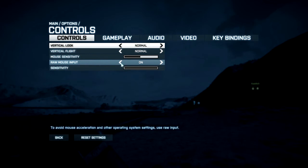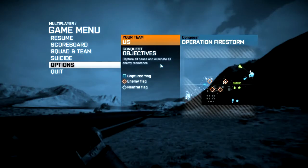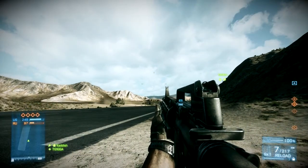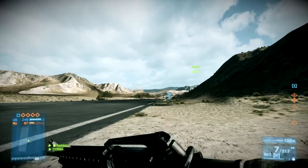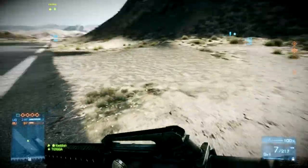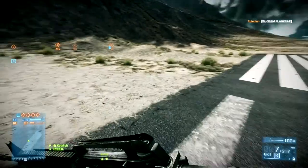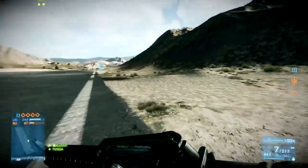So basically, if I go to options you'll see this raw mouse input option. When it's on, this is what happens — there's like a 5 second lag to my inputs. So look, I'm playing normally, turning the mouse and everything. And then look, I stopped pressing or turning the mouse and pressing all my buttons, and the game is still playing.